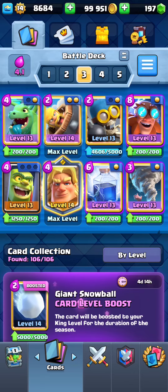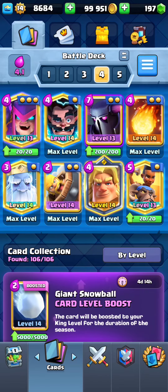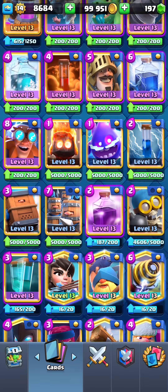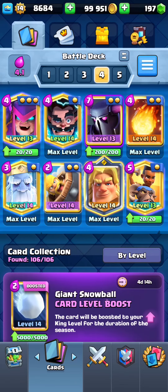All the deck links will be in the description — make sure to copy them from there. And the fourth one is a big deck. I have a very trending deck from the 20-win challenge. Mother Witch recently stood out to me. Maybe you can also use the Dart Goblin because it just got a buff, but I will still use the Mother Witch.